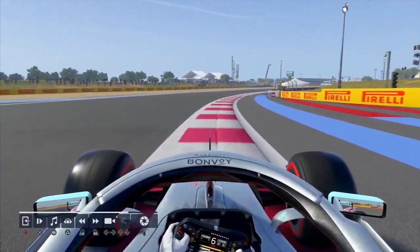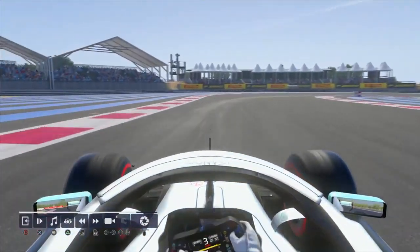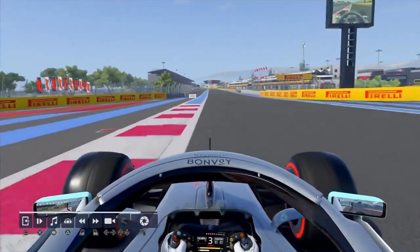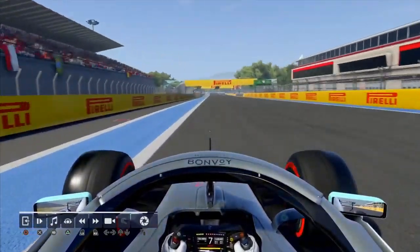Short-shift to 4th on the exit from 2nd, up into 7th. Fast left-hander, tightens. Down to 1st, short-shift to 3rd on the exit. For a lap of France, a 28.465.